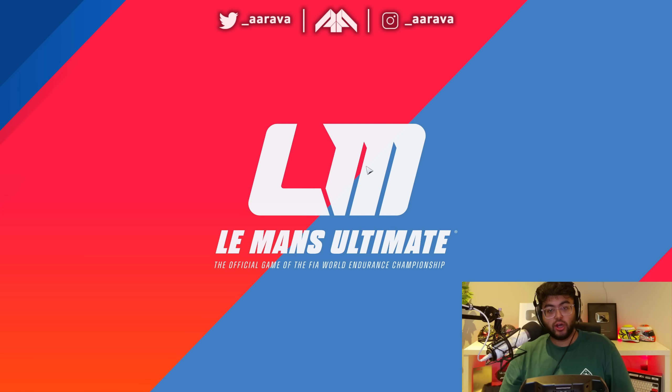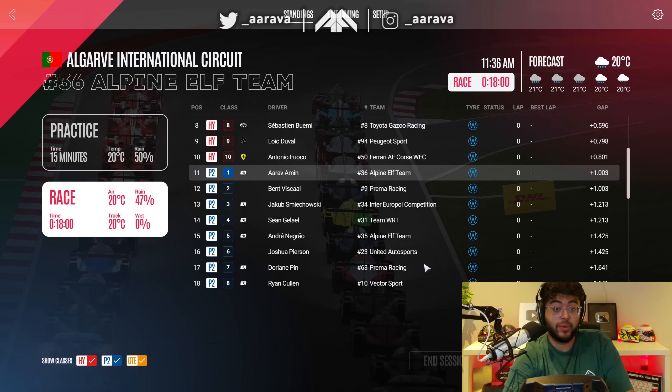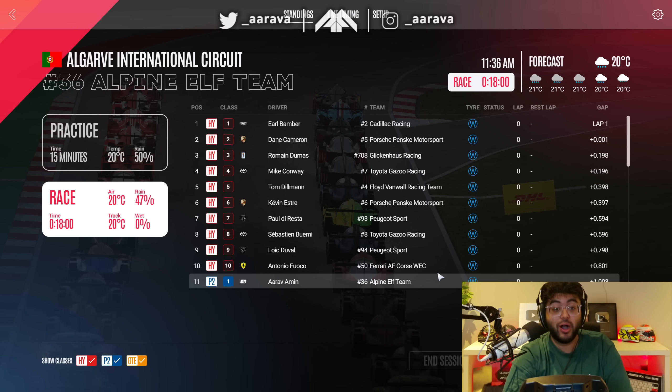We're diving straight into the race — going in raw, just see how it goes. Heavy rain. Look at that forecast on the right: heavy rain going to light drizzle. It's only an 18-minute race at Portimao, so we might not even get to dry. Looks like I've been put on pole for the LMP2 class, which might be good because I might be spinning and going down the order, so I might need the head start.